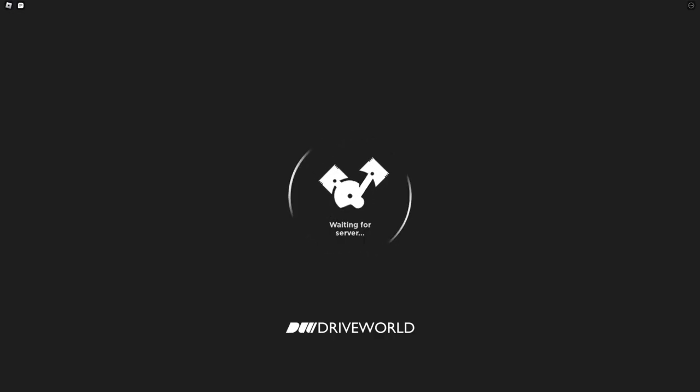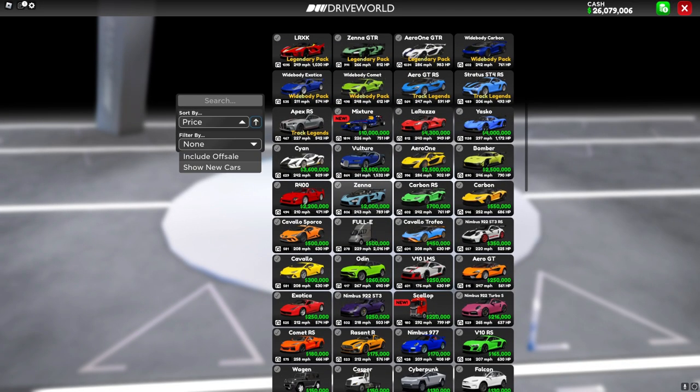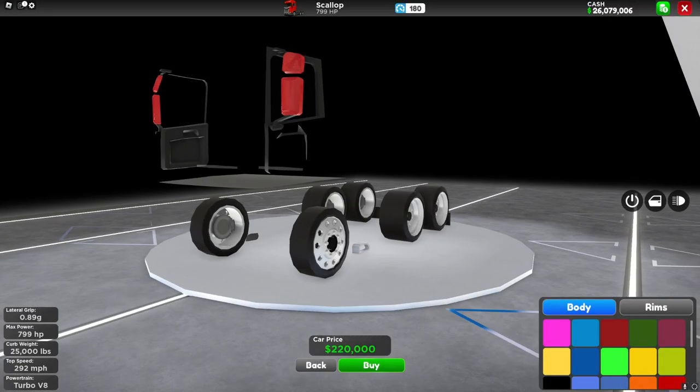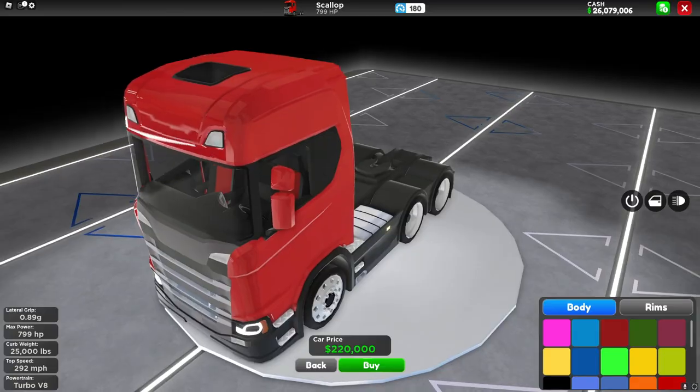Drive World has just updated, so let's check it out. Getting into the shop and looking at the new cars, we only have one new one, and it's the Scallop, which is another semi-truck.